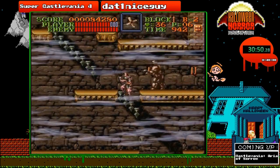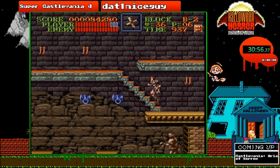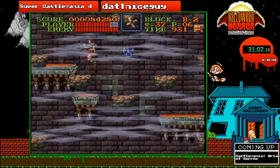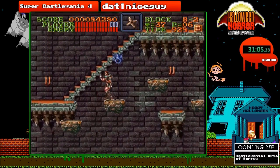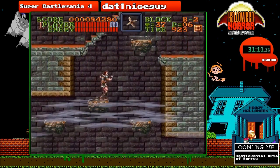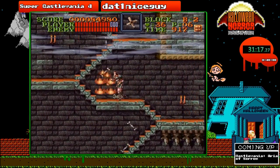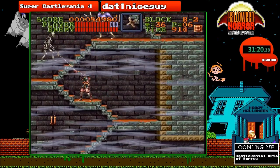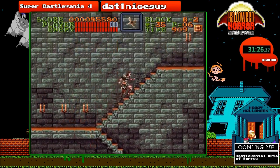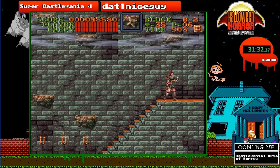You can die just by simply falling down through stairs. Be careful for these platforms — they do have spikes, and like I said, spikes will instantly kill you. We should be getting close here to the boss rush. Up next we're going to be fighting Slagra, who many of you may recognize from Castlevania: Symphony of the Night.